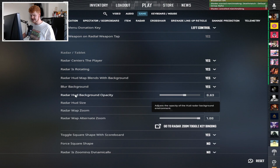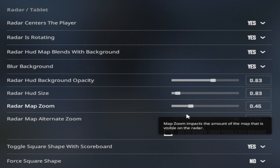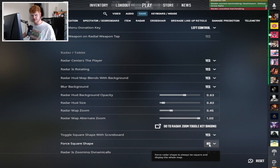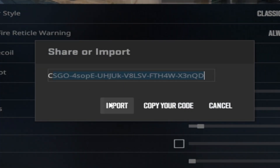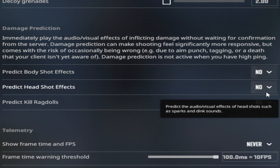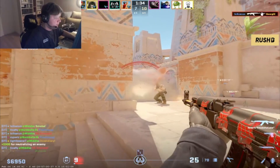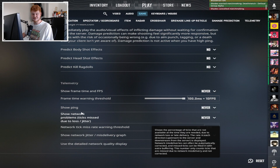First person traces I have enabled and always show inventory is on yes. For radar settings everything is turned to yes. My radar HUD background opacity is 0.63, radar HUD size is 0.83, radar map zoom is 0.45, and radar map alternate zoom is 1. You can also force your radar to always be square and show the whole map — I have that on no. For crosshair settings: just click share or import, copy the code in the description, and import it to get my crosshair. The grenade lineup reticle is useful but I keep the regular crosshair. Make sure damage prediction is completely turned off — it will literally ruin your game.